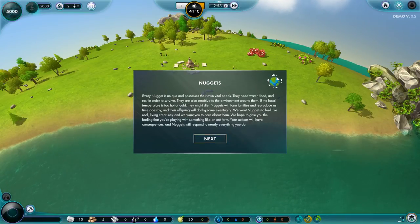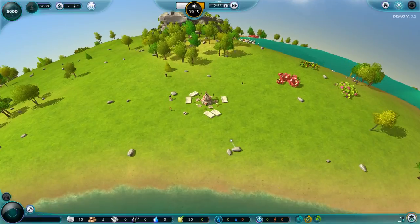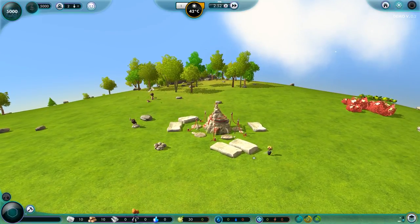Construction — let's build some huts. Nuggets are the people, I know this. So we've got our little set-up here. It's neat. They're quite cool looking little dudes. They've got a bit of a Rayman thing on the go.